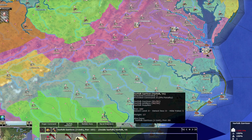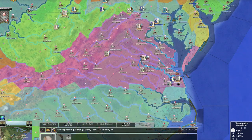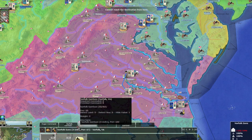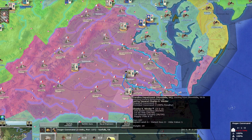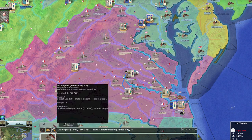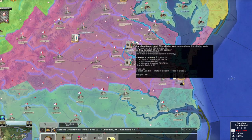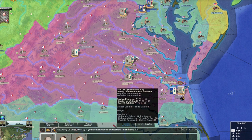I've got Norfolk Guns, Naval Engineers, and even the CSS Virginia. I'm probably going to try to control the harbor. I guess you can't come out of port though. My Carolina troops have already reached all the way to Petersburg — they'll be there in two days. I love the railroads in this game — I can't tell you how awesome they are. They are a life saver.